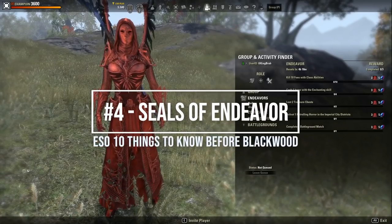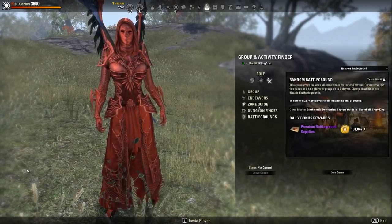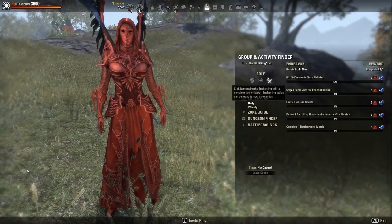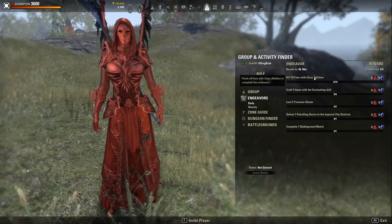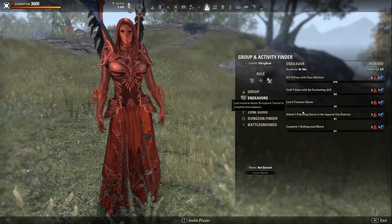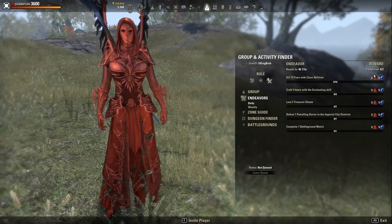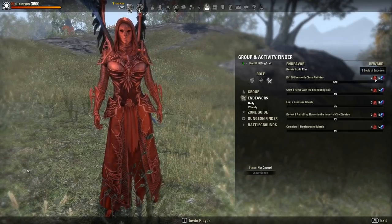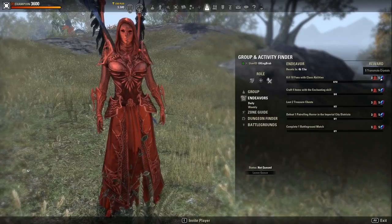The fourth thing you should know is with the Update 30 patch — which is for all players — we are getting a new system called Seals of Endeavor. This is a daily and weekly quest system that gives you a new currency that can be spent to obtain crown crate items. Yes, you can now get Apex and Radiant Apex mounts without buying crates. This system is absolutely a great step in the right direction for ESO. The fact that we can now earn these items instead of buying them is a big improvement. There's an in-depth guide on this in the description.